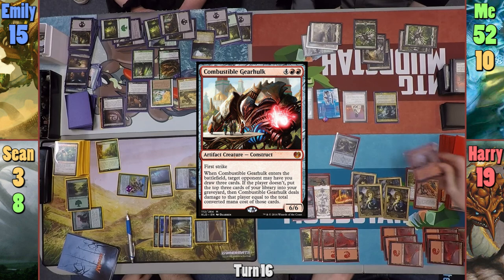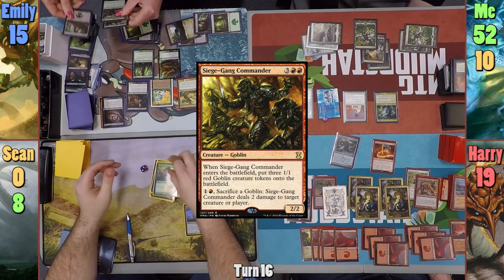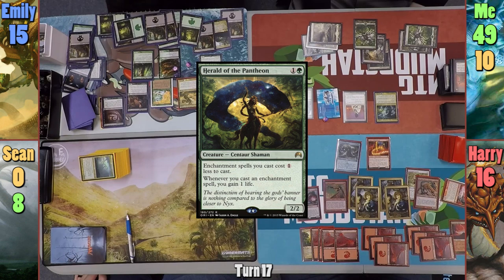Harry untaps for his turn and plays Combustible Gearhulk. Not wanting to give Harry the cards, and knowing he'll die in combat, Sean opts to have Harry mill three and take the damage. Sean dies as soon as Harry reveals Siege Gang Commander. Harry passes, and on Harry's end step Emily exiles two creatures with Farika to make two Enchantment Snakes, dealing two to Harry and me, and drawing two cards from Eidolon of Blossoms. Emily also exiles Thought Render Lamia with Farika, making another Snake, drawing a card, and dealing one.